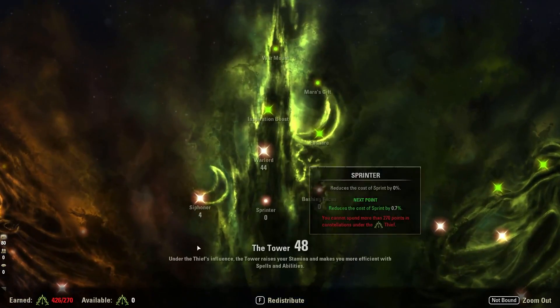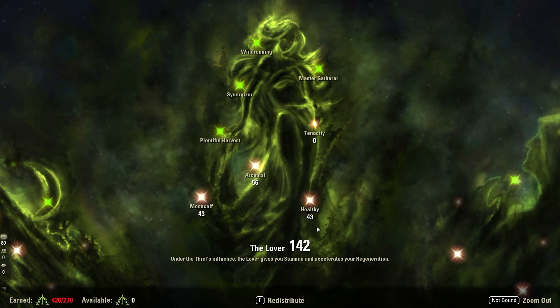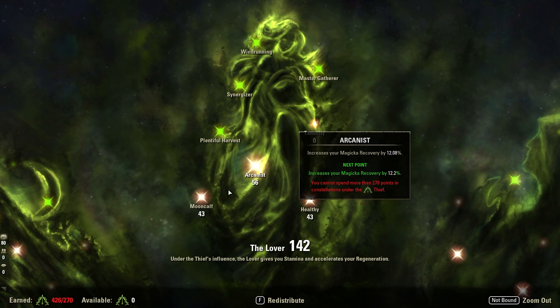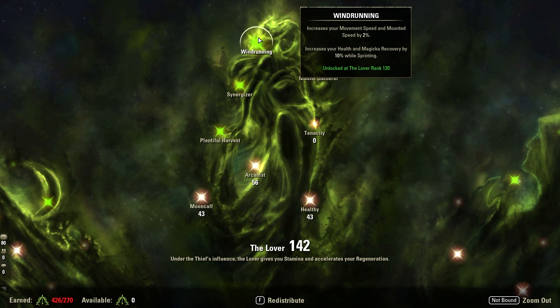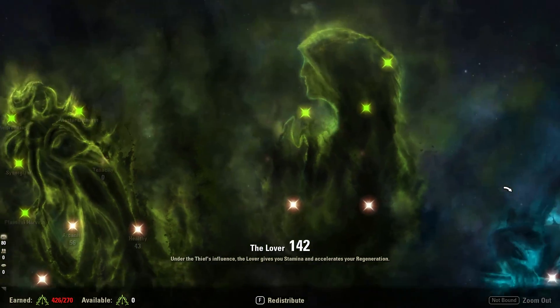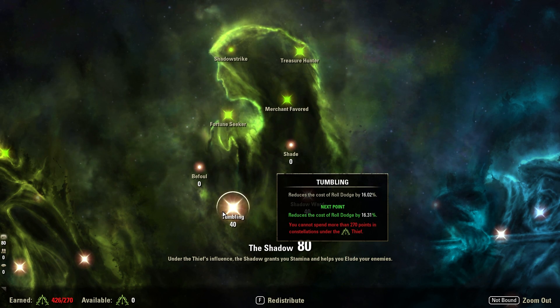Now let's go over Champion Points. Starting in the Tower Tree: 4 Siphoner and 44 in Warlord — Warlord is for Break Free in PvP. In the Lover Tree: 56 Arcanist as our primary regen, 43 Mooncalf, and 43 Healthy — all sustain, super important. We get the Wild Running passive for a little extra sustain when sprinting and additional movement speed. In the Shadow Tree: flat 40-40 in Tumbling and Shadow Ward. These are super important — you could put a few more in Tumbling since Roll Dodge is a slightly better defensive option than Block for this build. Even though we don't have the biggest Stamina pool we'll be rolling quite a bit, which is why you can add more Well-Fitted to help pad that sustain.